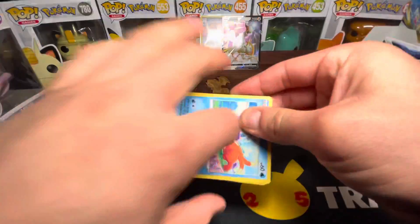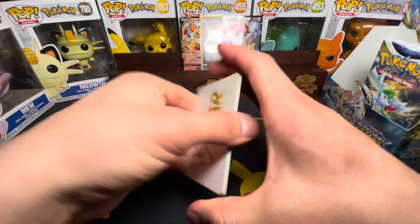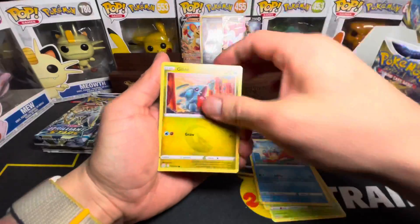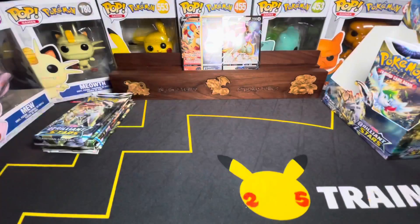Whoever picked the left side — we're in big trouble. V-Star Token, Ultra Ball, Gible, Castform, Gible again. No hits.